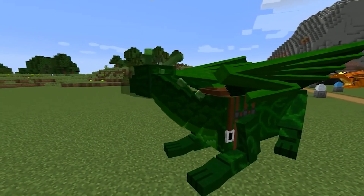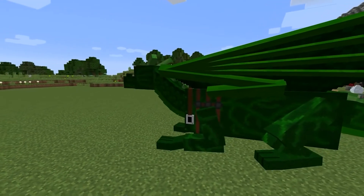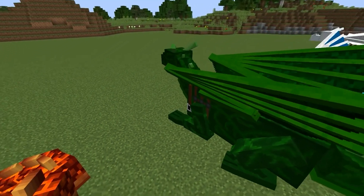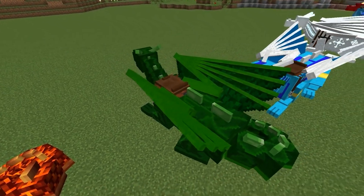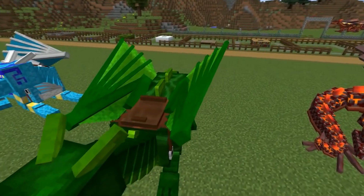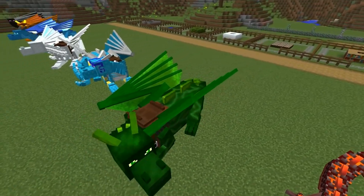Forest dragons at first glance are almost indistinguishable from each other. But in fact, boys have lighter spots on their heads and necks, which girls do not have. Girls have brighter wings, while boys just have dark green wings.